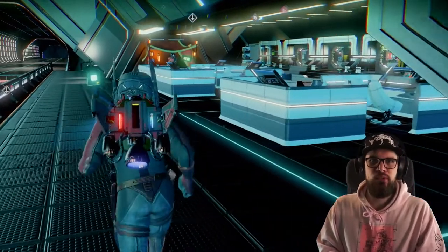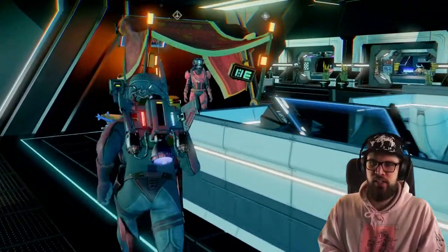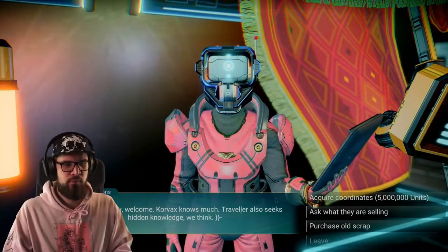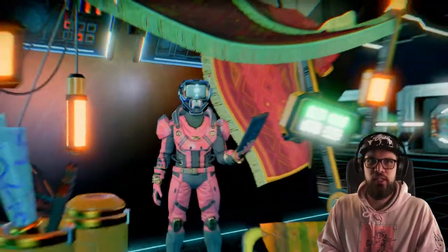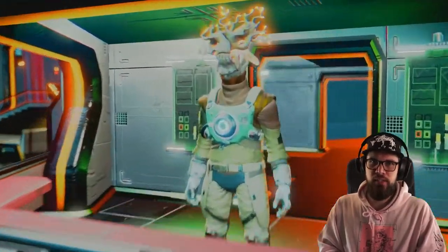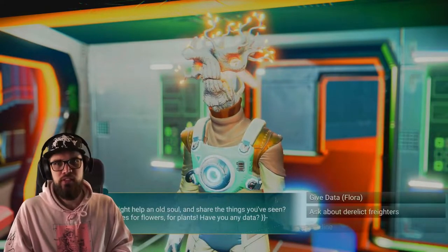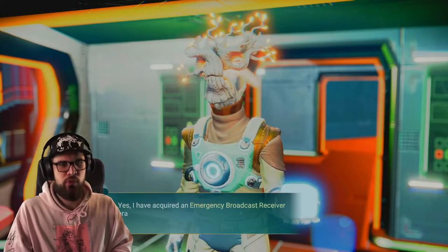To unlock the derelict freighter salvage base building parts you will need to go to a derelict freighter. To do this you can head to a scrap dealer aboard the space station and acquire coordinates. This will give you an emergency broadcast receiver which you can use to find a derelict freighter. Alternatively, if you have already completed a derelict freighter, you can get one for free at Iteration Helios every week.